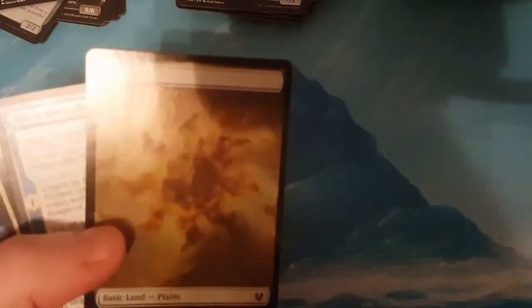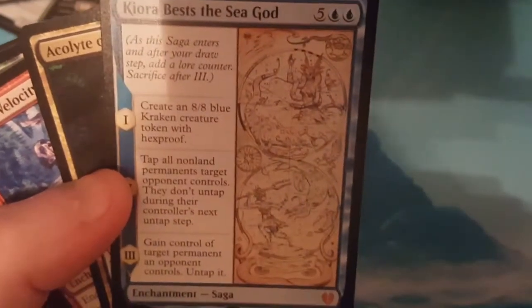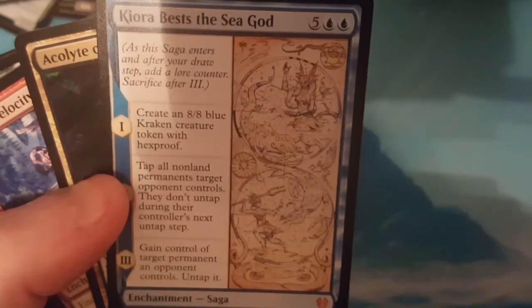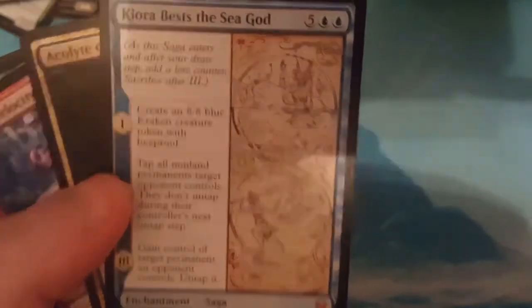The background is nice and clear, so why can't the cards be nice and clear? I'll get this figured out hopefully before the end of the video. The foil in this pack is a foil land — can't get an island out of these. The rare is Kiora, Bless the Sea God: 7 to cast, create an 8-8 blue Kraken token with Hexproof; tap all non-land permanents target opponent controls — they don't untap during their next untap step; get control of target permanent an opponent controls and untap it. Out of the two boxes I've got at least one foil land — a green and a white.